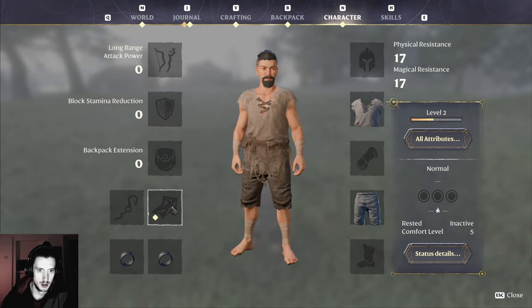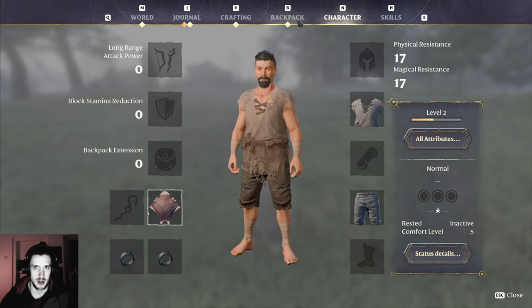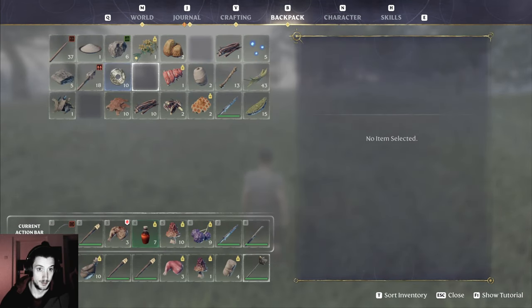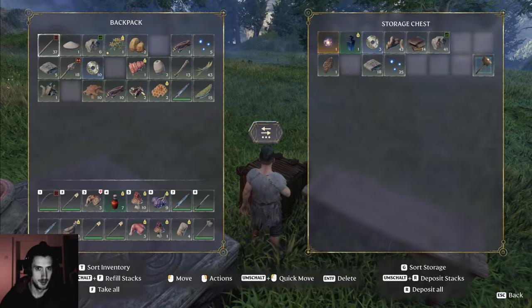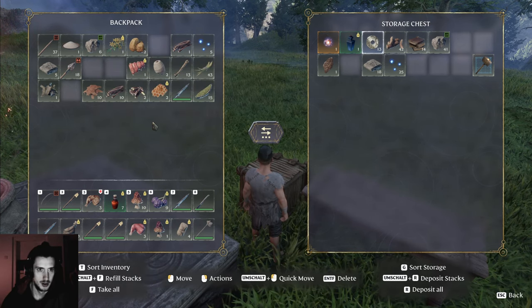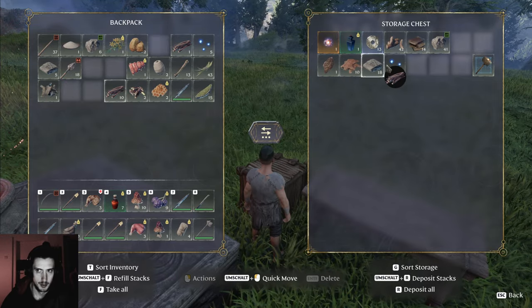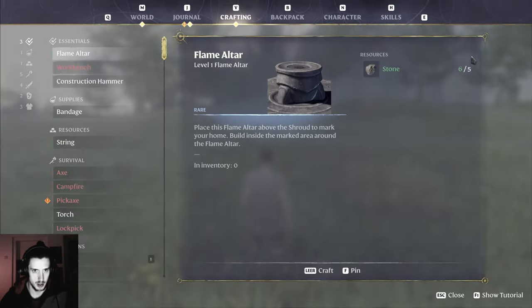What do we got? Put that on and we're gonna test it immediately. Confused — insane. I could try farming for metal by making a pickaxe. Let's see what do I need?